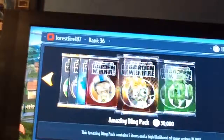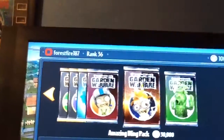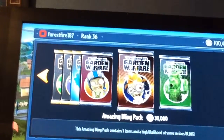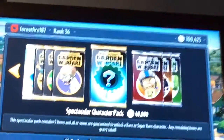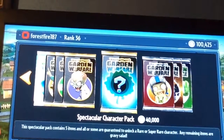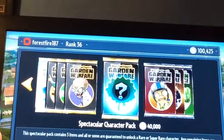Wait, no — I am going to open two of these, and a Spectacular Character pack. In the next video I am going to do a Bling Bling pack opening. So let's get into this. We are going to open this first. I am really hoping I am going to get the Alien Flower — it just looks like a beast — but I am probably going to get a zombie most likely. Let's see what we get.